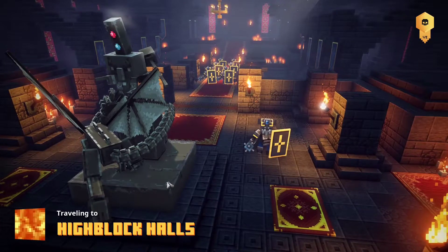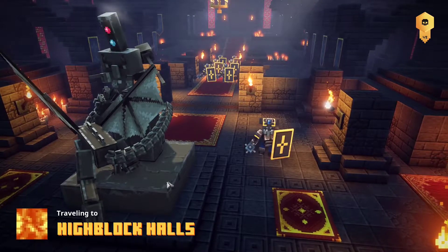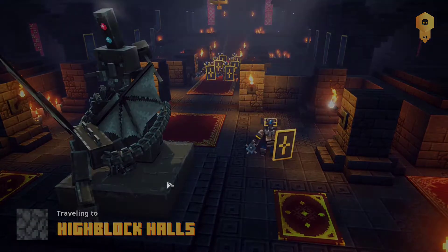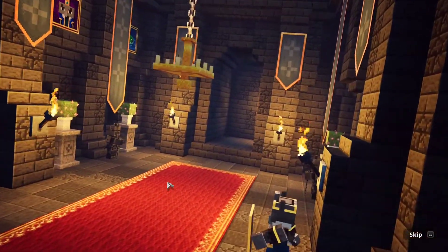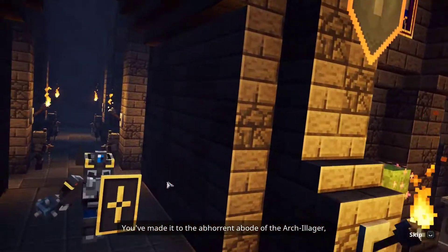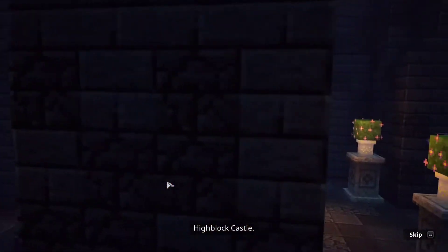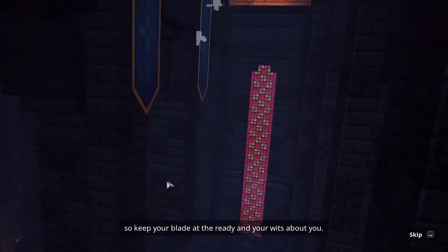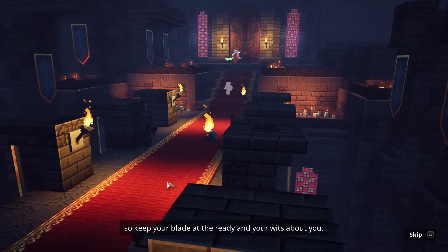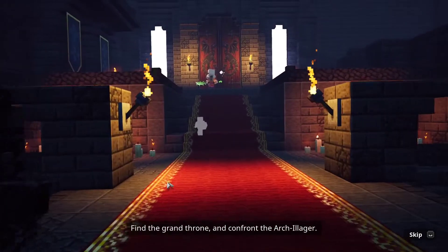Hey, let's just go — new gear though, and weapon. Oh, that's a cool statue — he's got like a dragon as a pet. There might be a cinematic, so just in case. 'You've made it to the abhorrent abode of the Arch Illager. High Block Castle — the halls are crawling with soldiers and sorcerers, so keep your blade at the ready and your wits about you. Find the grand throne and confront the Arch Illager.'